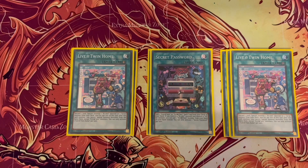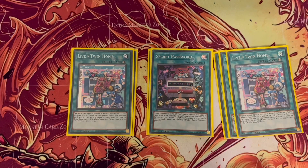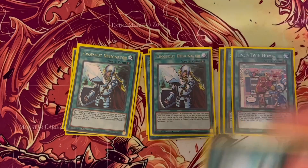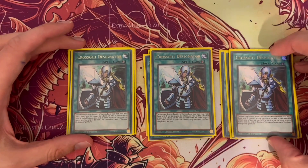You can use Dagda to bring out a twin, then link off Dagda after you've used it for its effect. I still run three Cross-out Designator because hand traps continue to be the bane of this deck's existence. You'll also see in the live duel where I use this to stop Effect Veiler — I've used it to stop many a Nibiru and Ghost Ogre, which is going around quite a lot.